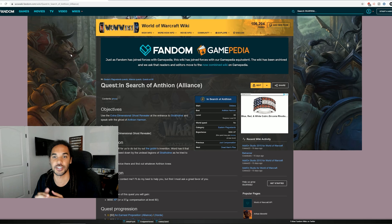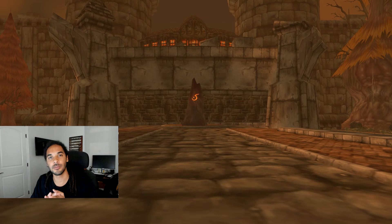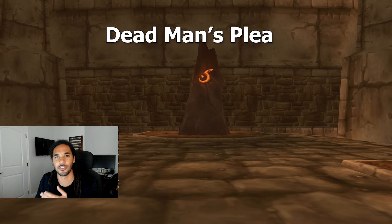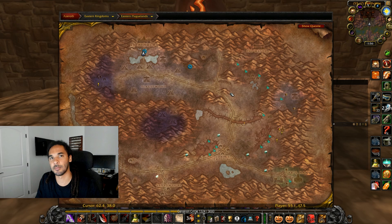That same quest giver will give you the next part of the chain, called 'In Search of Antheon,' which sends you off to Stratholme where you'll use a quest device to talk to the ghost Antheon Harmon. He gives you a quest called 'A Dead Man's Plea.' What you need to do here is clear Stratholme undead within 45 minutes. It was a challenge back in the day, but it's pretty simple nowadays with a good group.